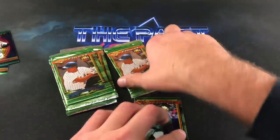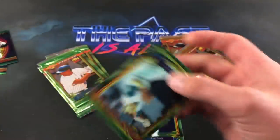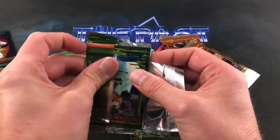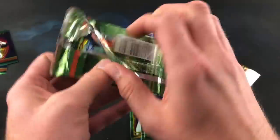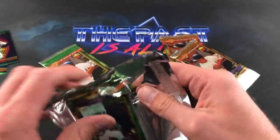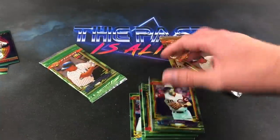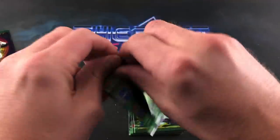Hall of famer Trevor Hoffman — pretty early on in his career. His rookie card can actually be found in '92 Bowman. Something to do is rip the rest of these out of their shells. Even the packs are tough to open — they just want to hang on the corners. The seller was probably just like, yeah, I'm not messing with those. While they're in the packs you can tell they're all bricked up.